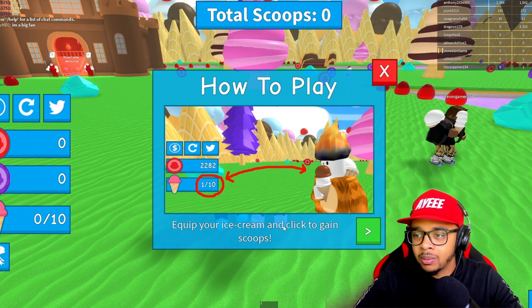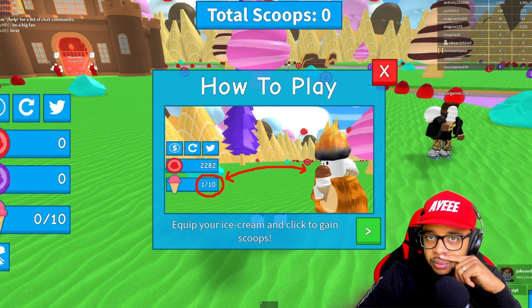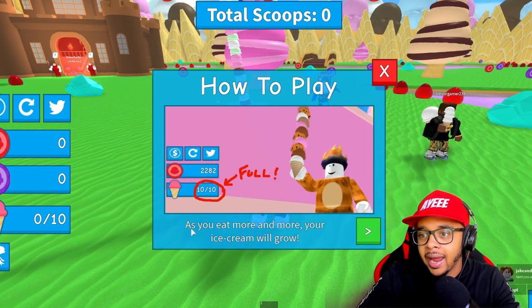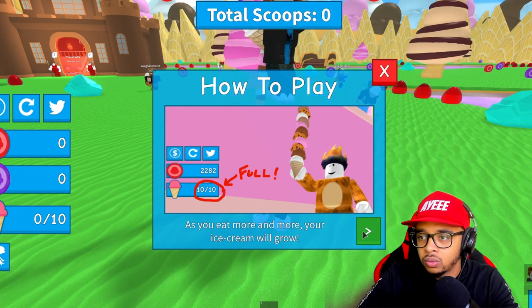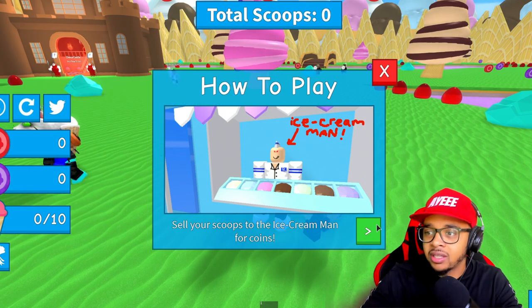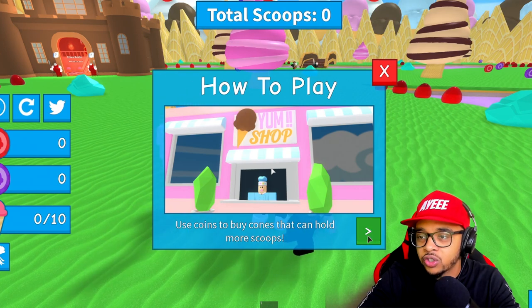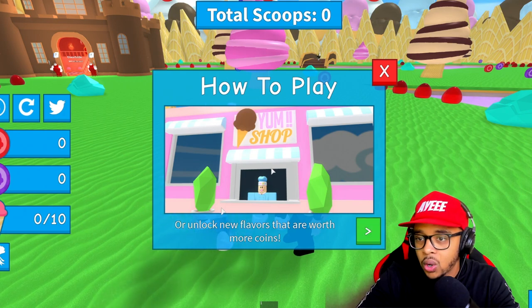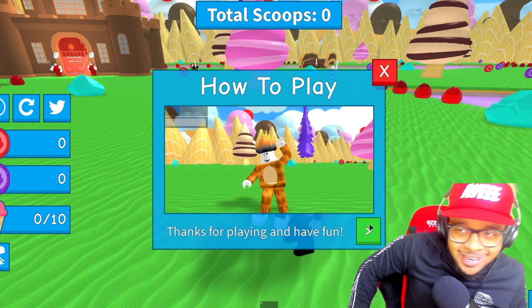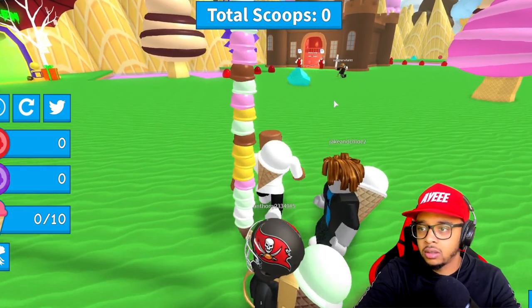Okay, how to play: equip your ice cream and click to gain scoops. They're pointing at this right here. As you eat more and more, your ice cream will grow, so we're trying to get our ice cream sky high. Sell your scoops to the ice cream man for coins, then use coins to buy cones that can hold more scoops, or unlock new flavors that are worth more coins. Thanks for playing and have fun — that's what we always do, we're here to have fun!